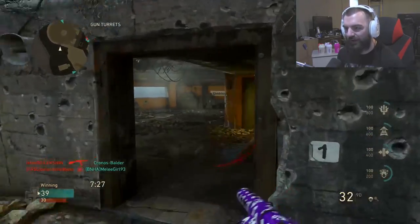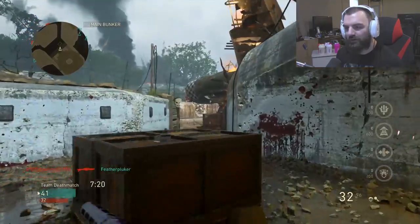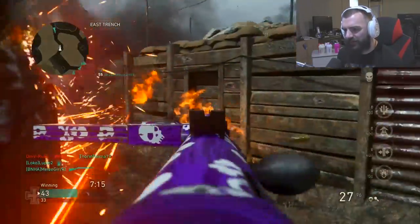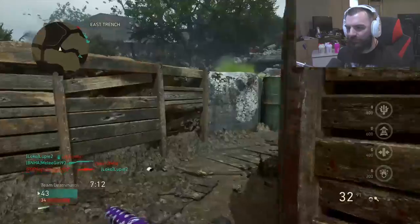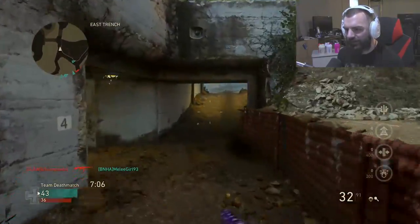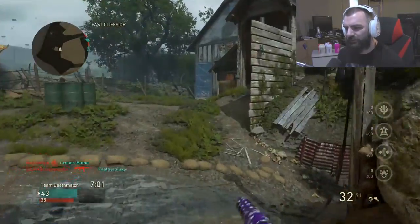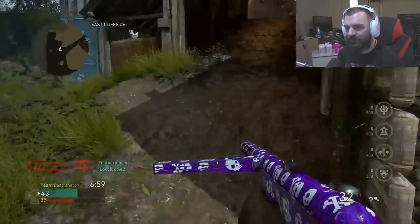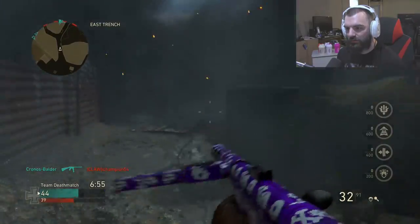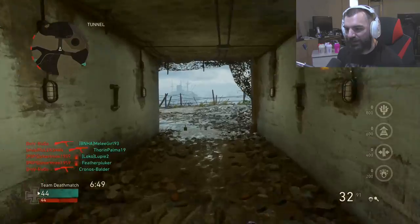There are bouncing Bettys everywhere — literally everywhere you could think, there's some bouncing Bettys. That's crazy. You know what I noticed also in this game? The TDM is 75 and not 100, but the matches go by really quick — a lot quicker than Black Ops 4. I have the feeling that has to do with the maps and the fact that it's 75 kills and not 100 kills for a team deathmatch. I forgot about the bouncing Bettys — it's a good thing I spot them out now.